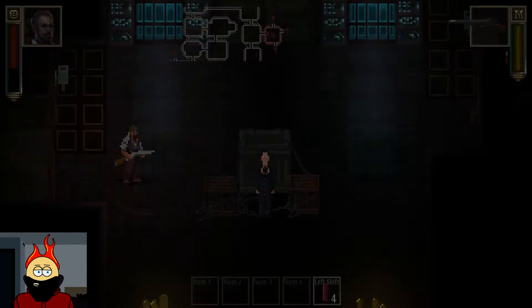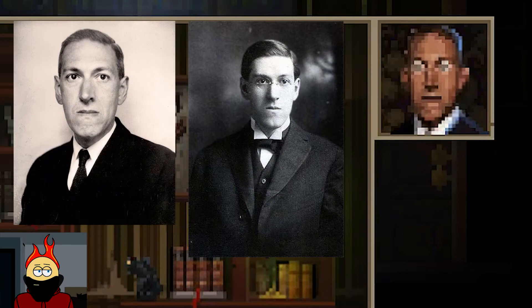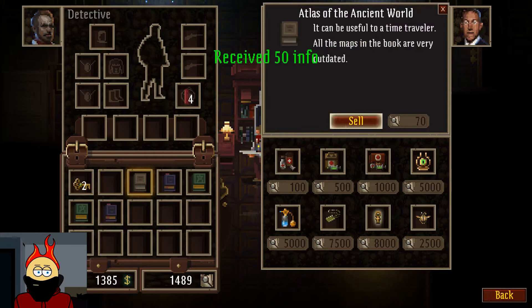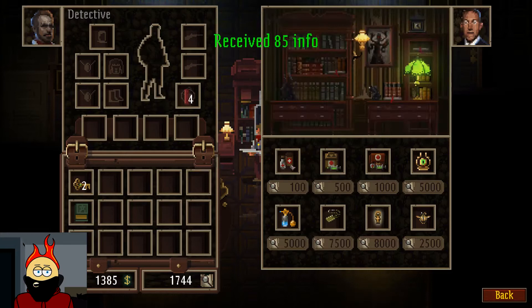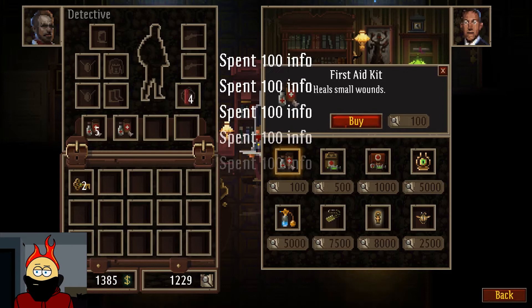Here's one of our merchants. I noticed while playing by myself — up in the top right there — that's Lovecraft. That is most definitely Lovecraft. This vendor goes off info currency. I'm going to sell all the books because they're not worth any money. First aid kits are really powerful, so I'm going to buy a bunch of these.